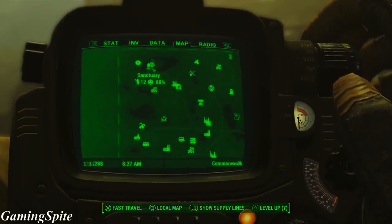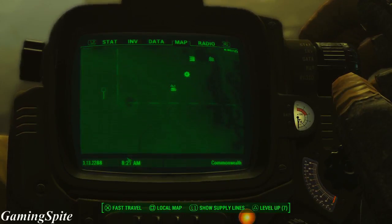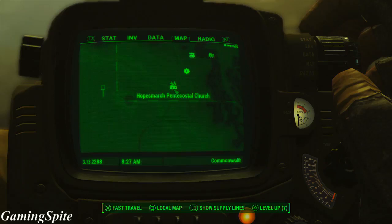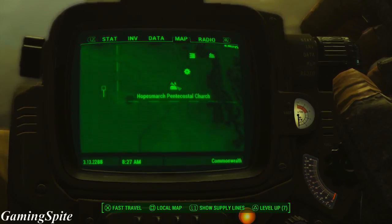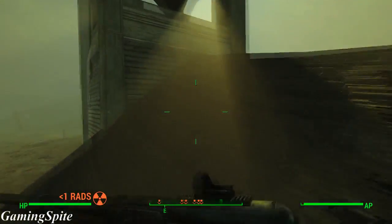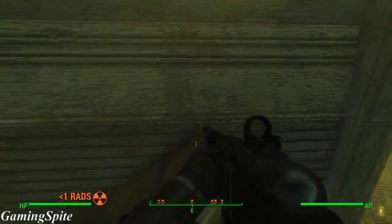Alright, for this one you guys want to head on over to the southwestern part of the map. It's going to be right next to Vault 95 and it's called the Hope's March Church. This church is going to have a lot of ghouls and there's going to be a lot of radiation, so make sure you guys have a hazmat suit, lots of Rad Away packs, or Rad X.